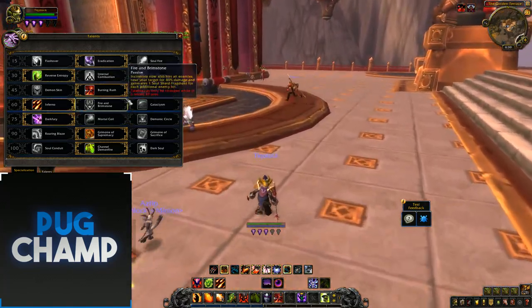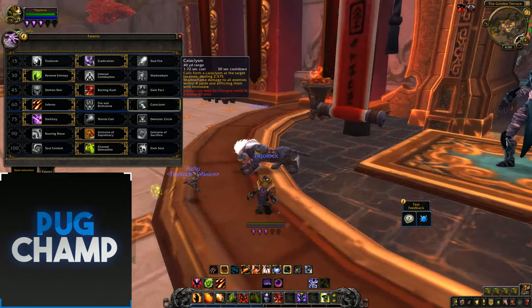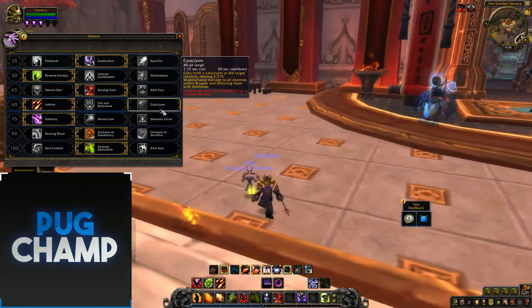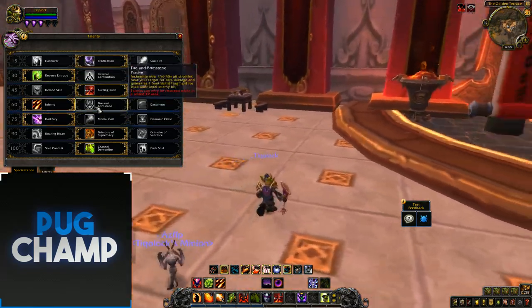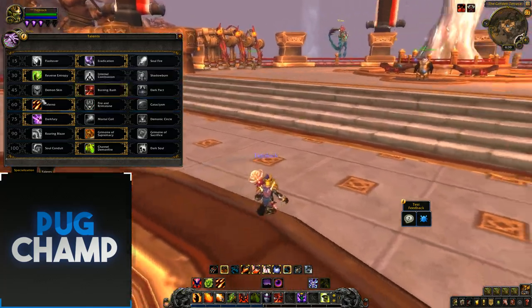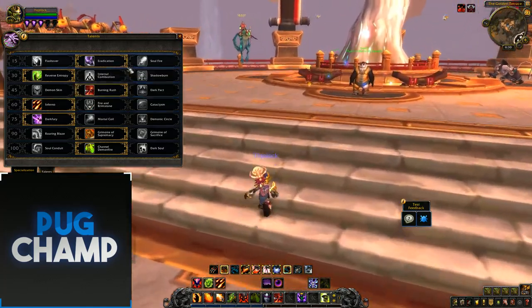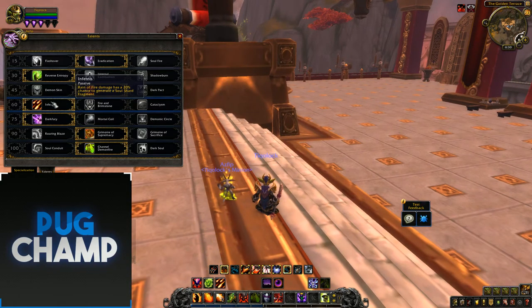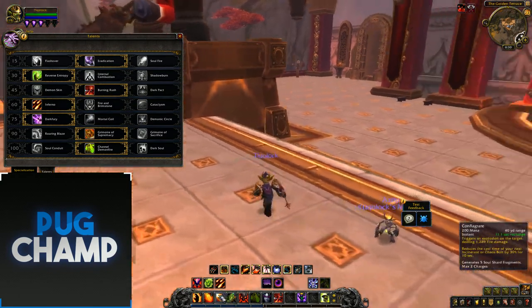Your next tier is really down to you. You can take Cataclysm, which deals damage to the target and all enemies around it and applies Immolate. There's also Fire and Brimstone as it was in previous expansions, and Inferno. I take Inferno because I can place it down even on a single target fight and it gives me an extra chance of getting Fragments as well as Immolate.